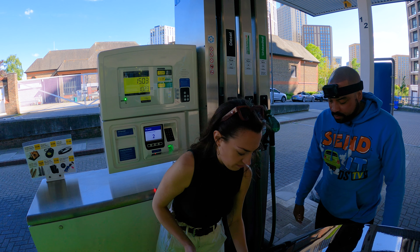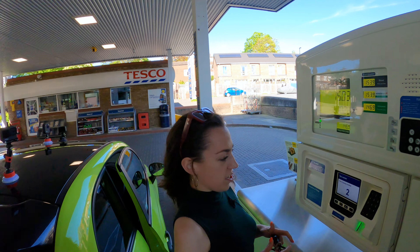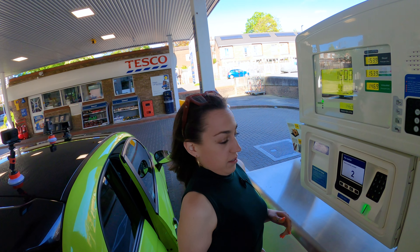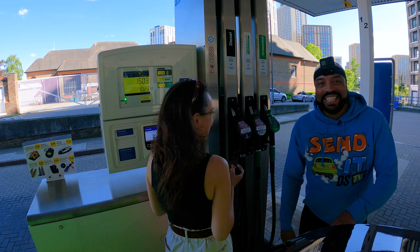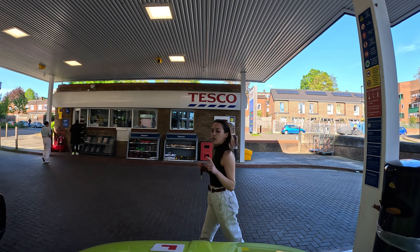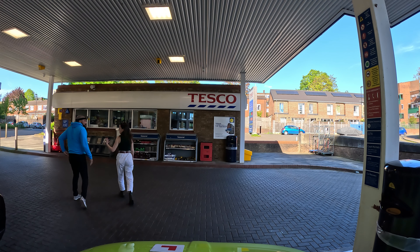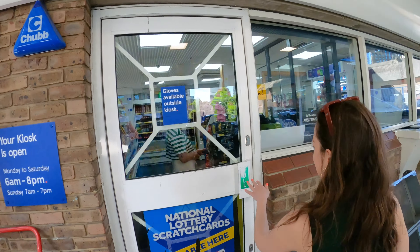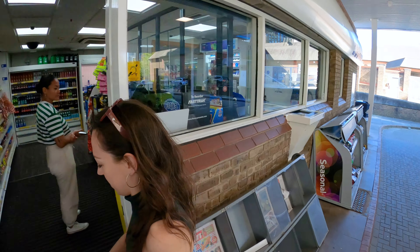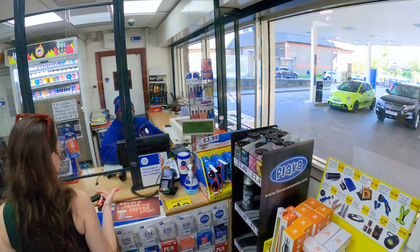Hook it in forwards first and then down - perfect. That's it - close the hole. Then make a note of the pump that you're at - pump number two. Walk inside, ask for pump number two, and you pay. All cars should say on the pump door on the inside what fuel it needs - E5, E10, petrol or diesel. If you borrow someone's car, definitely ask: petrol or diesel?